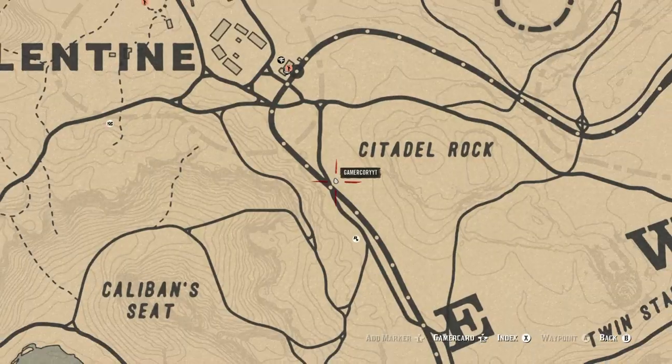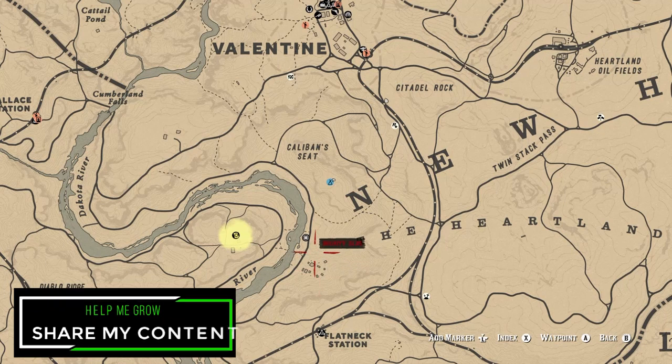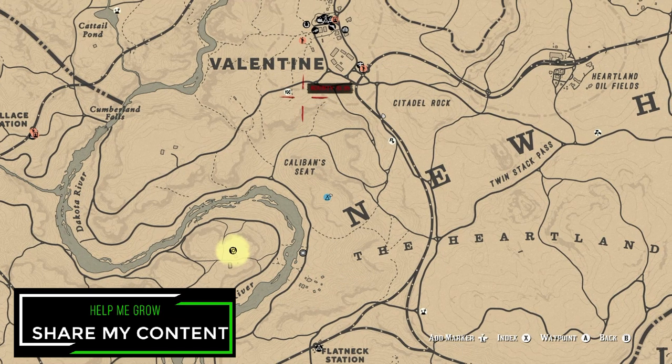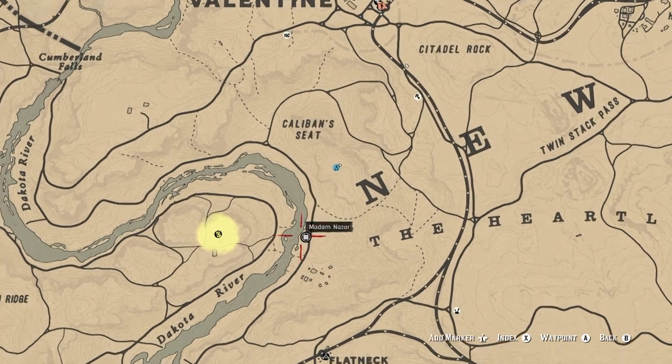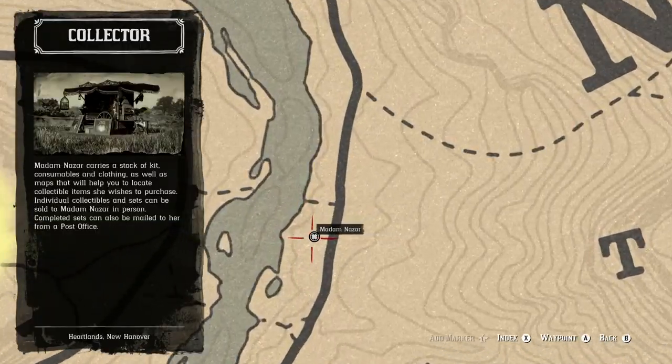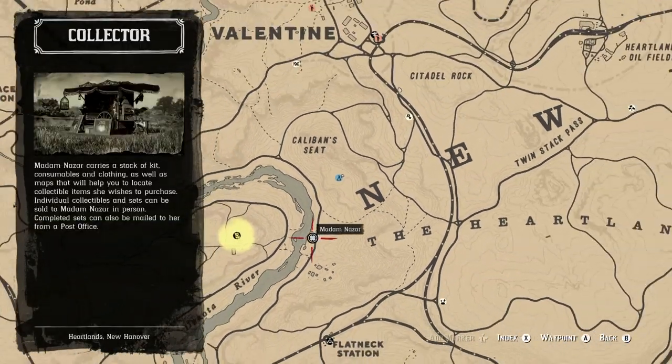For today, Madame Nazar is actually located just south of Valentine along the Dakota River, so Valentine will be your fast travel destination of choice. Just go down to the riverbank and you're going to find her easy peasy.